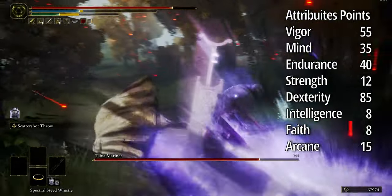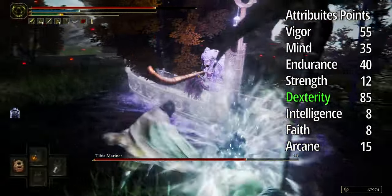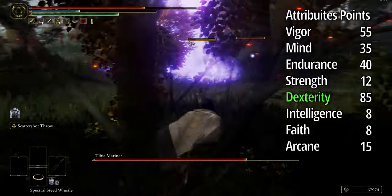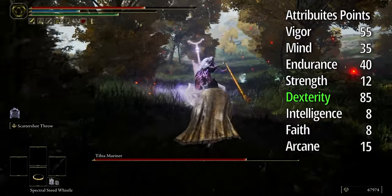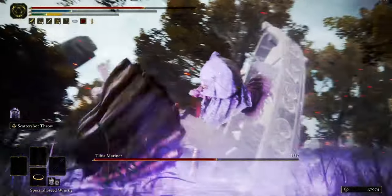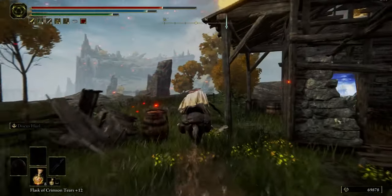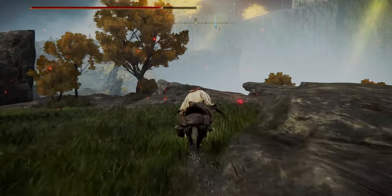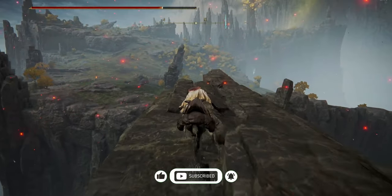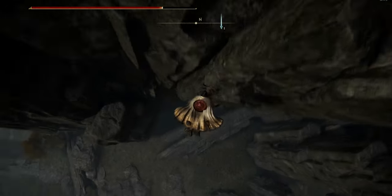For attribute points, you need to focus on Dexterity, because all your attacks focus on Dexterity and blood effects. Okay, this is it — I hope it's helpful for you. Don't forget to subscribe and like. I tried to find the best stats and items for your Claws of the Night build. Thanks for watching, I love you so much, and thanks for the support. See you in the next part!